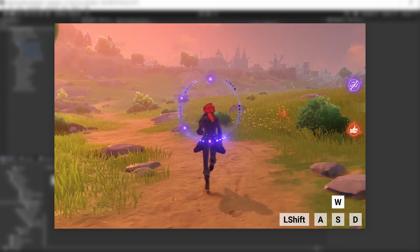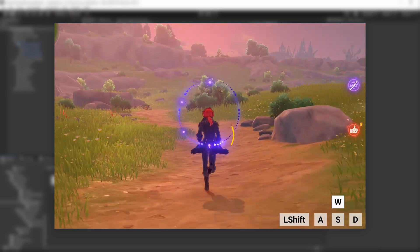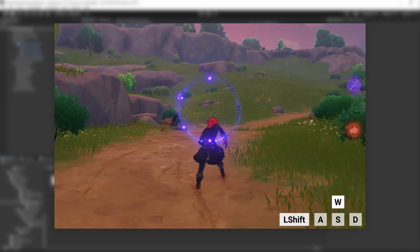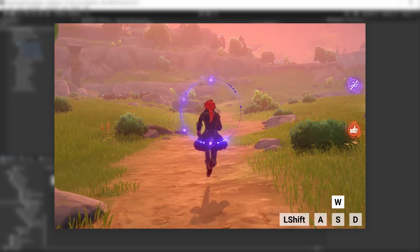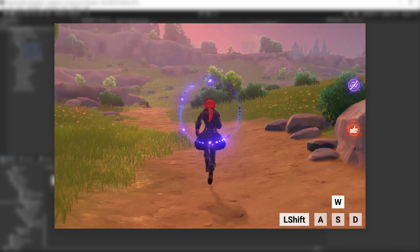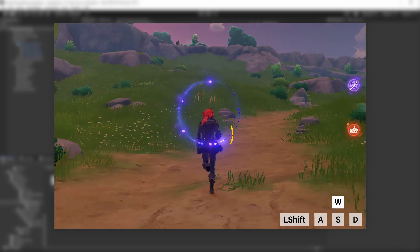Let's look at an example in Genshin where we are running. While doing that, we press the Shift key to dash and then unpress it right away. The dashing state will still enter the sprinting state and the player will run faster for a second or two before the sprinting state transitions back to the running state.